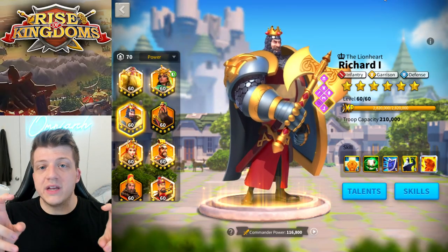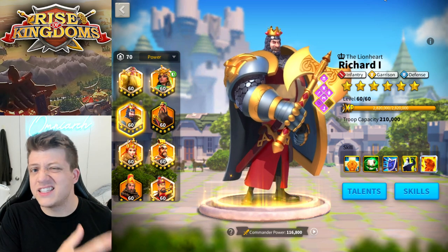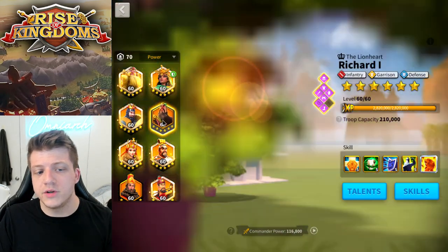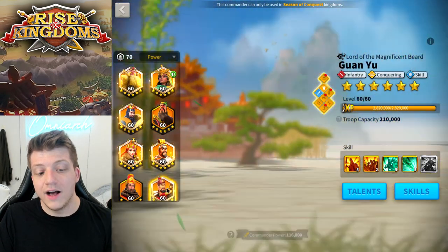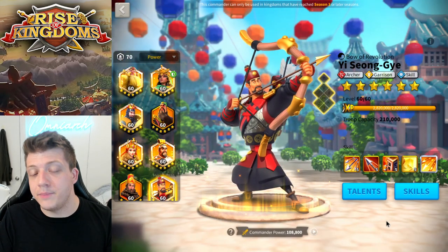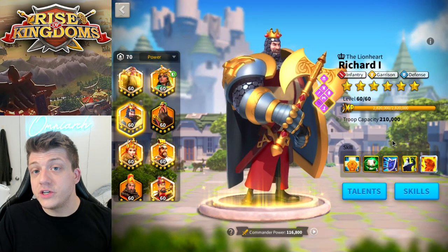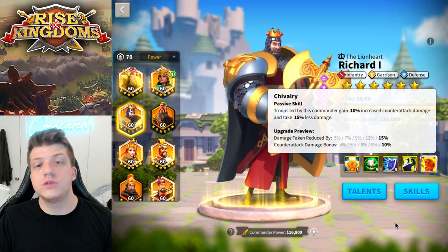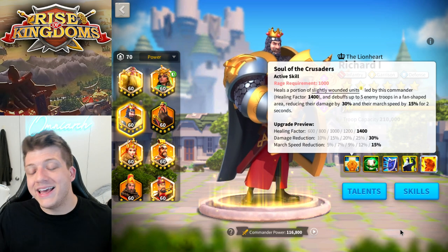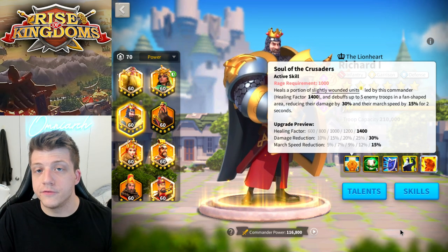It's part of the holy trinity of RPGs. You think of DPS or damage per second — that's the unit that deals the most damage. In Rise of Kingdoms, somebody like Guan Yu or Yi Songye would be high DPS because they have huge skill damage. Then there's Richard, who is a tanky commander — he doesn't deal much damage, but he reduces the damage he takes and heals himself and his units so he can stay in the fight longer.